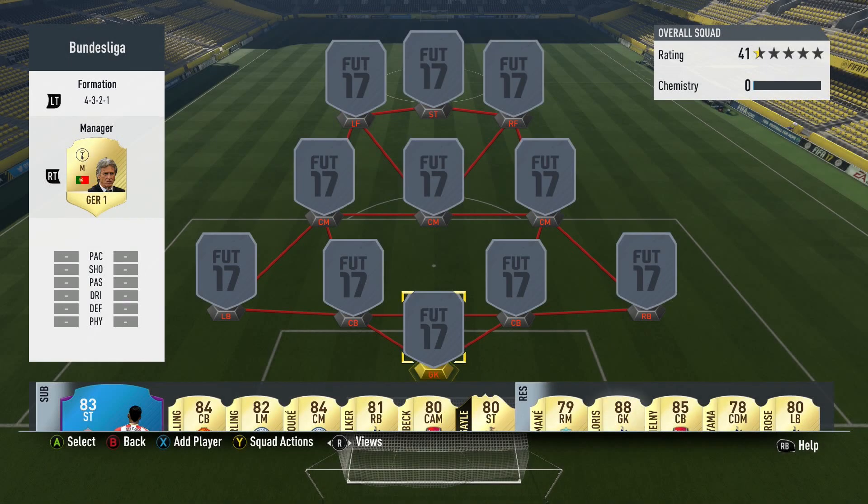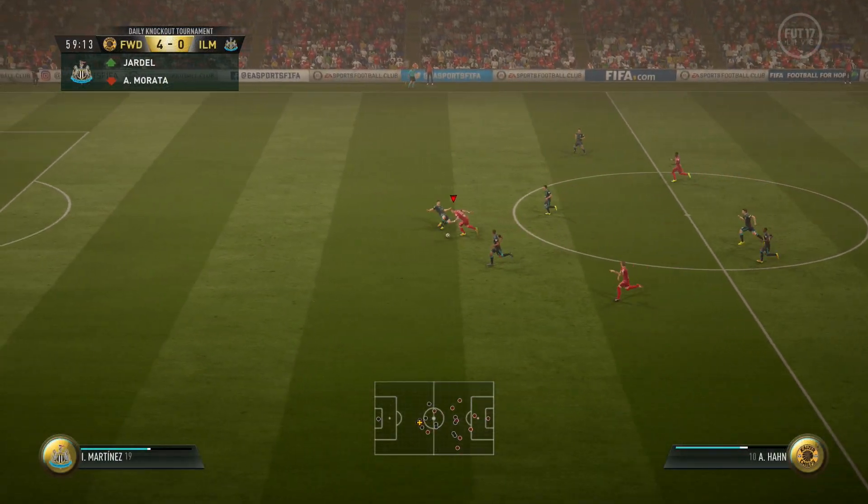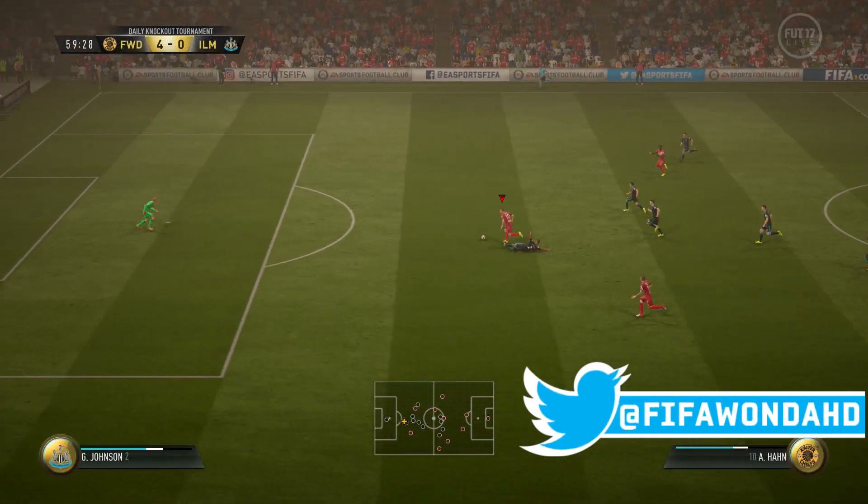Hey, what's up guys, welcome to this squad builder with me, FIFA 1 HD, where we're going to be putting together an unreal Bundesliga team that costs around 450k using some really special cards that play so well together.